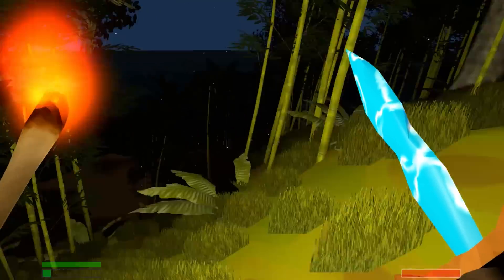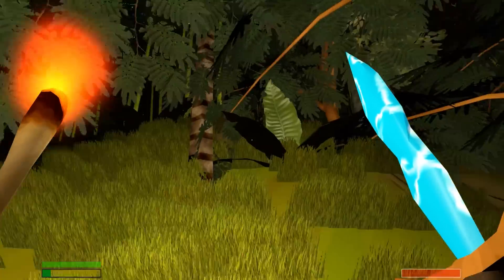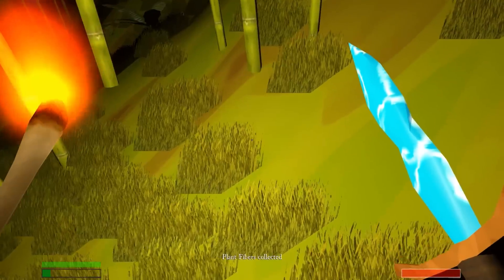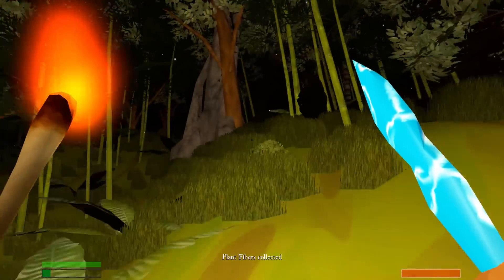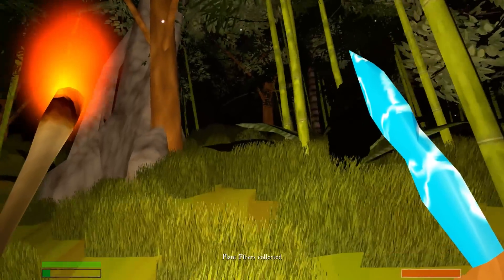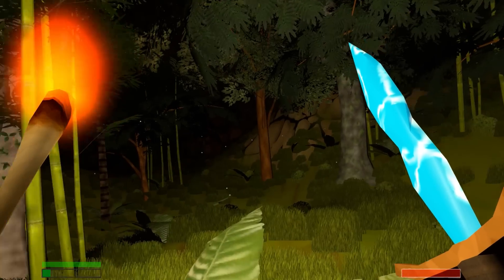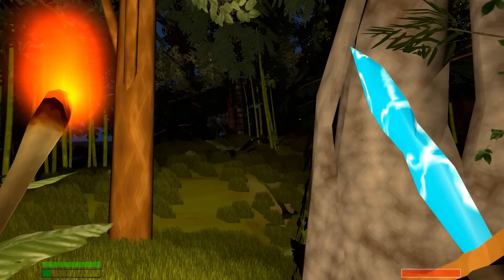I'm going to walk about - do a walkabout here. Maybe I can find me a spider. I'll come back. So stay tuned. Oh, look - plant fibers. We're going to have to get lots of poison for these captains. I can tell you that. They are tough cookies. All right. Stay tuned. I shall return.